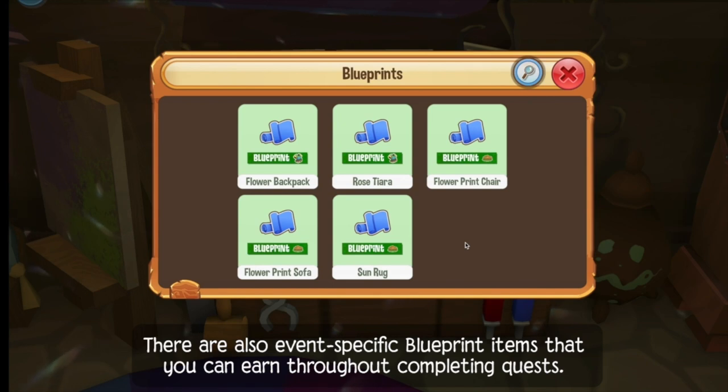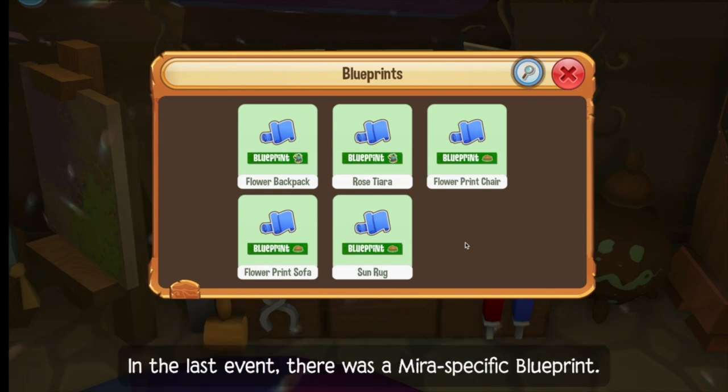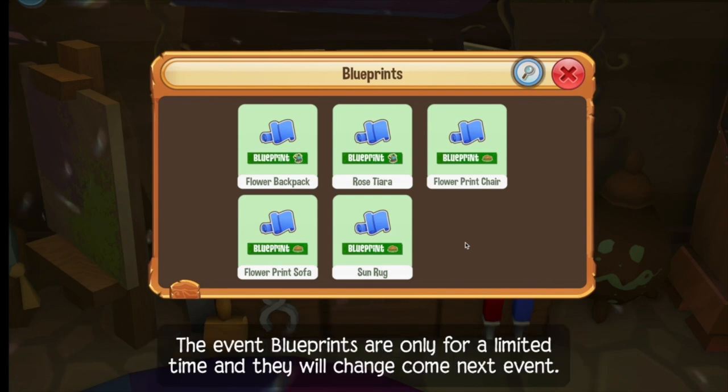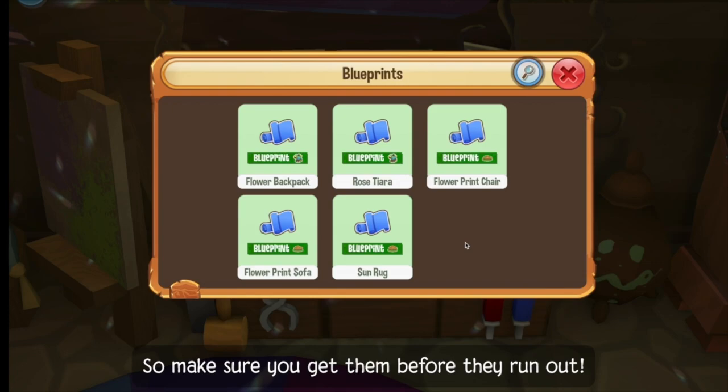There are also event-specific blueprint items that you can earn throughout completing quests. In the last event, there were mirror-specific blueprints, and this time at the summer carnival, you can purchase the item blueprints through tickets. The event blueprints are only for a limited time and they will change come next event, so make sure you get them before they run out.